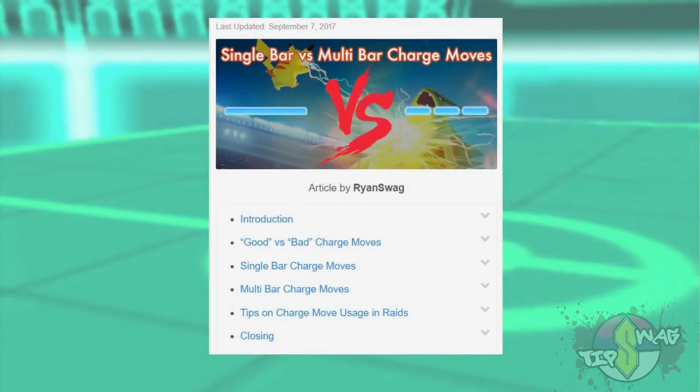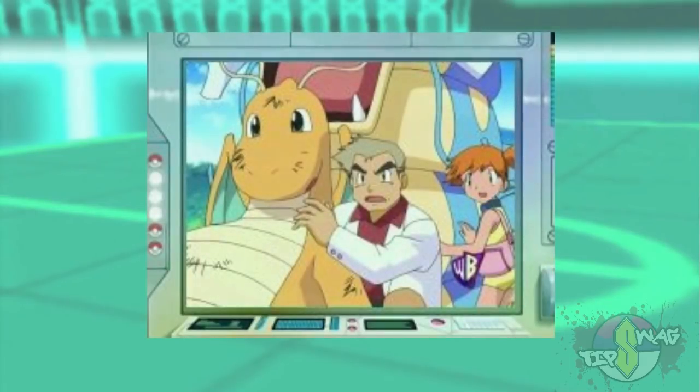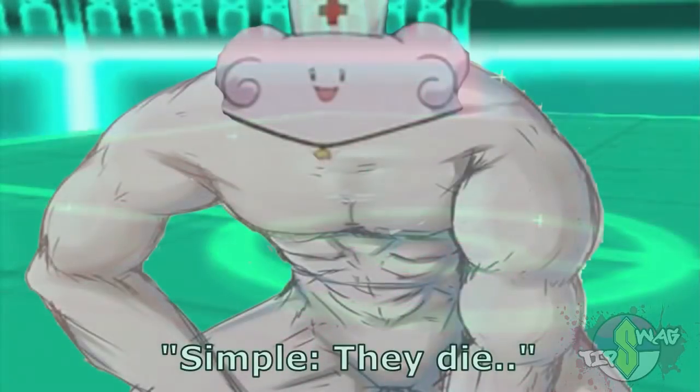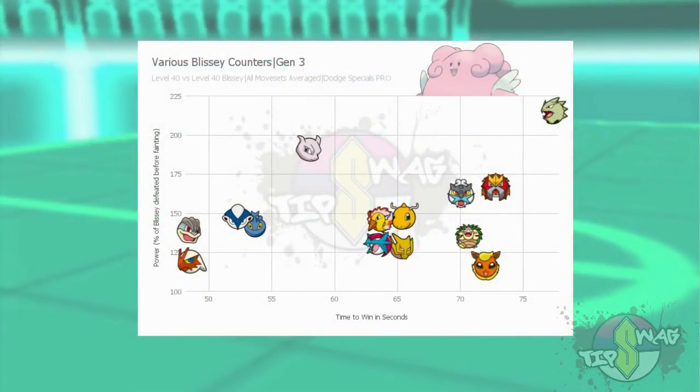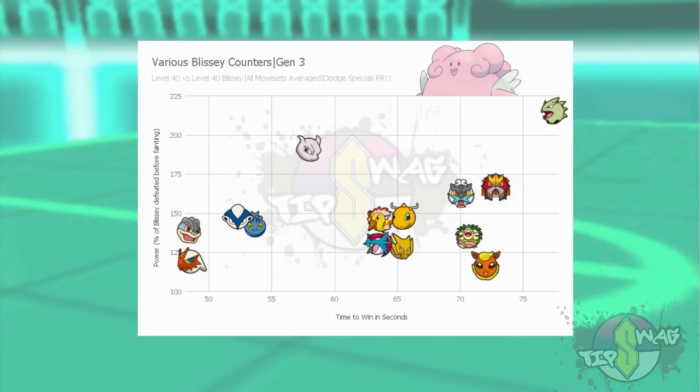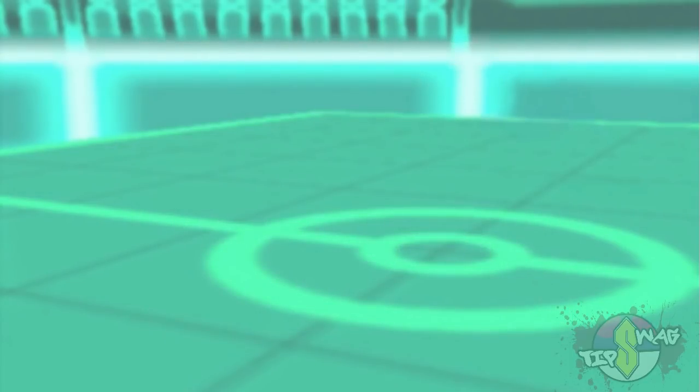Now we have a clearer picture on how Dragonite and Salamence differ in raids and how Draco Meteor may tip the scales. But how do they do in gym offense? Using simulation data against all of Blissey's movesets averaged together with special attacks being dodged, it appears their performance is about the same — Salamence does it a little bit faster, Dragonite is a little bit more tanky. Both are pretty insignificant compared to other Pokemon that do the job better, namely Machamp. On defense, they are both identical as well, so when it comes to gyms it's more of a pick-your-flavor kind of thing.